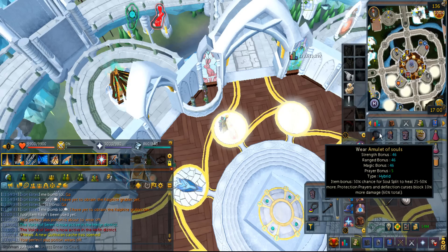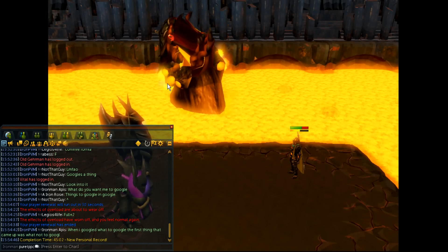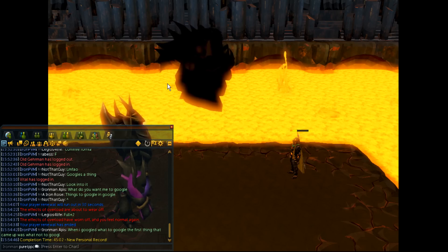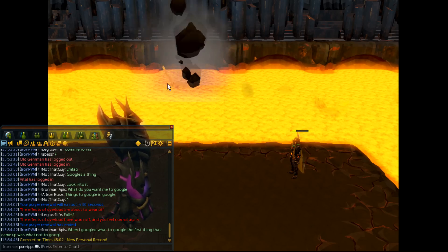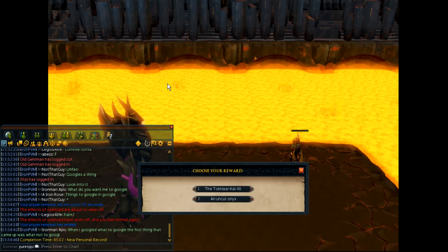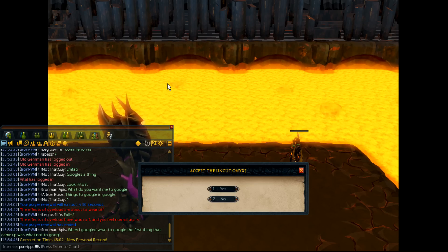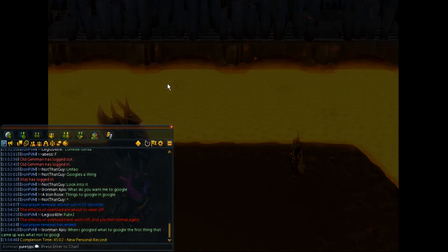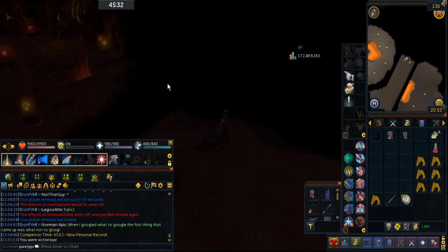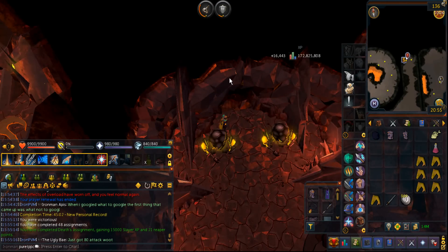A lot of them just really wish they had it the moment they created their account or something. 45 minutes and I finish the Fight Kiln — that's 5 minutes faster than my previous one, but even then the RS Wiki lists it as 30 minutes for average gear. I'm going to go for an uncut Onyx because I'm pretty confident the Max Cape is better than this — more versatile at least. The kiln capes are great and all, but the only real issue is that you just need to get all three of them.